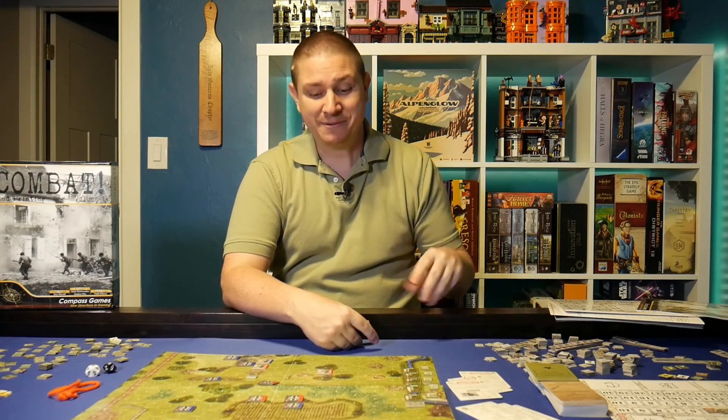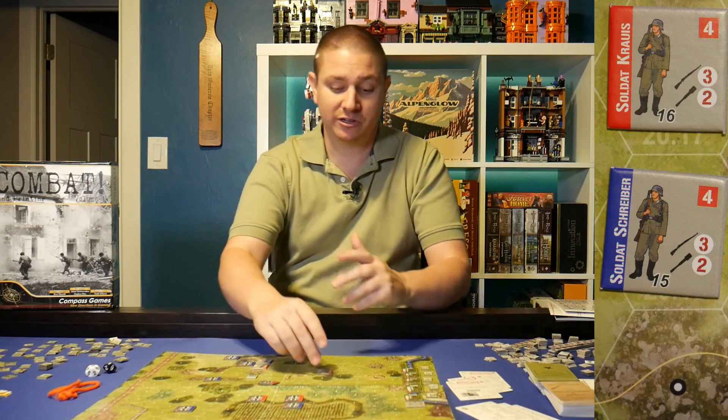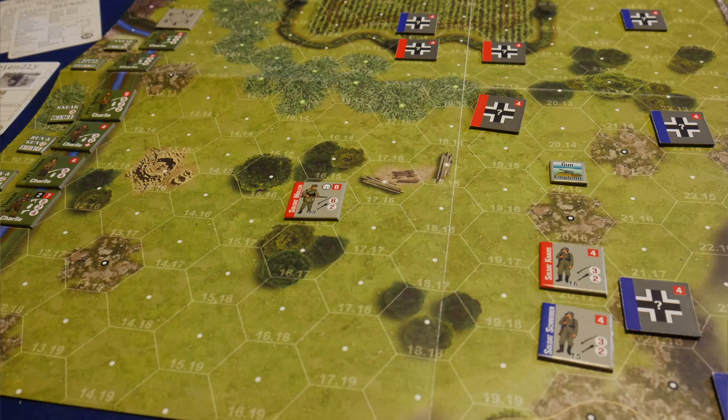Combat is a squad-based game, and it all starts on the setup. You're given an area to set up your squad and told which members you get to use. Each member has their own name, so you really feel good moving Corporal Thomas around the board, or Private Connor — who may not be the best shooter but is a medic that can help in the field. The German soldiers also have names, giving it that personal XCOM feel. Most enemies on the board start face-down, and you'll have an objective to complete.